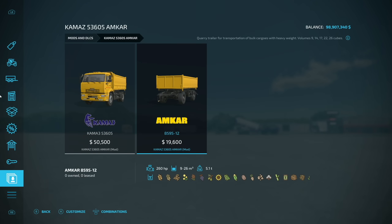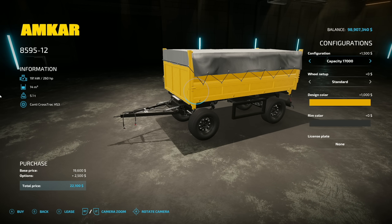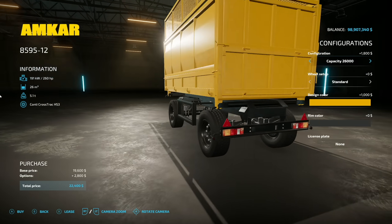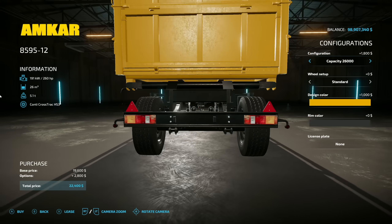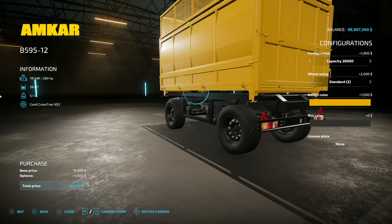Rim colors — chrome, so that's the answer. Checking out the trailer, it has the same 9, 14, 17, 22, and 26 thousand liter capacities. Unfortunately there's no trailer hitch on the back, which is disappointing — would have loved to make a road train out of these. We can do single or dual tires, plus all the same colors.